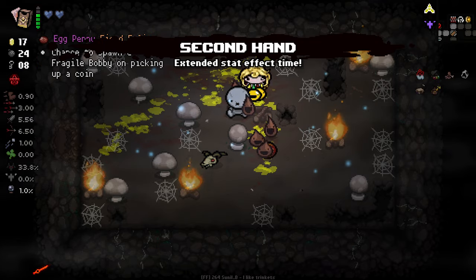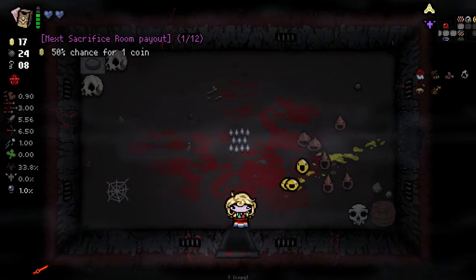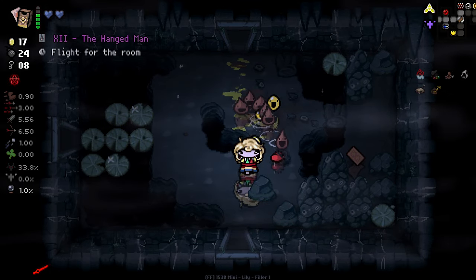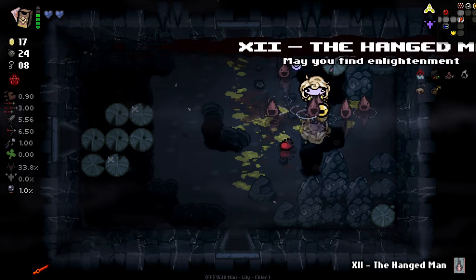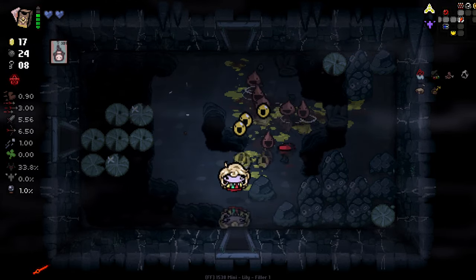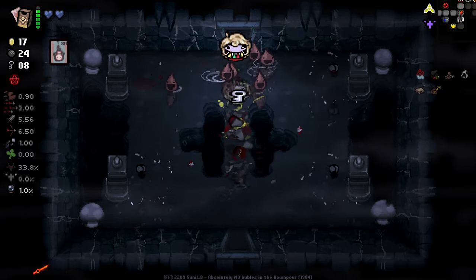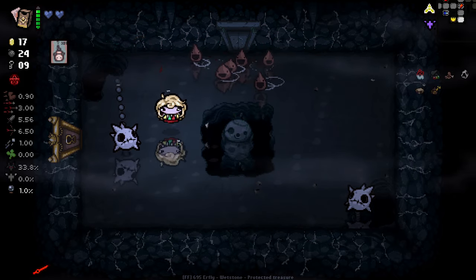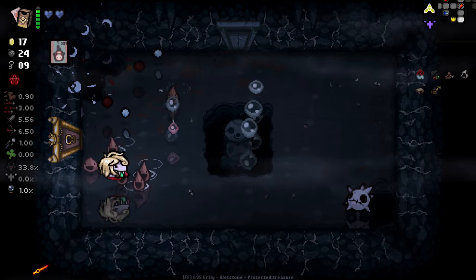As much as the second hand really isn't that good for us right now, I think the extra status effect time and it being doubled is potentially pretty goddamn good. Obviously for now, we might as well take the Hanged Man as it's permanent flight for us. Not a bad thing to have at all. I'm hoping we can get a status effect going here.